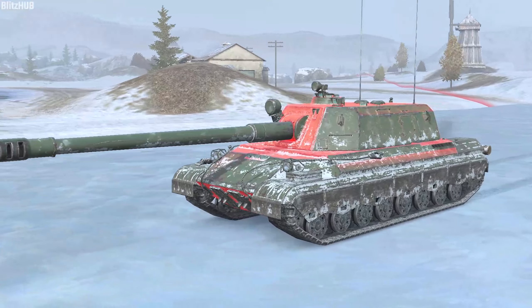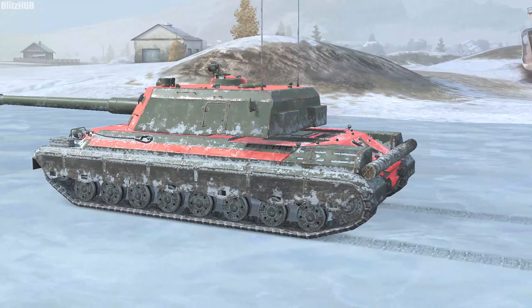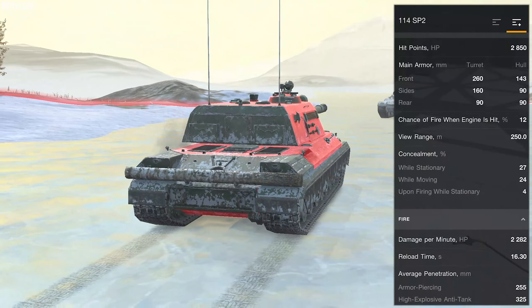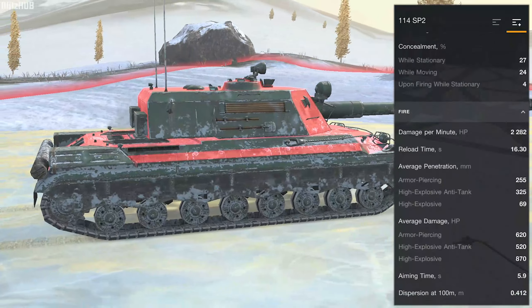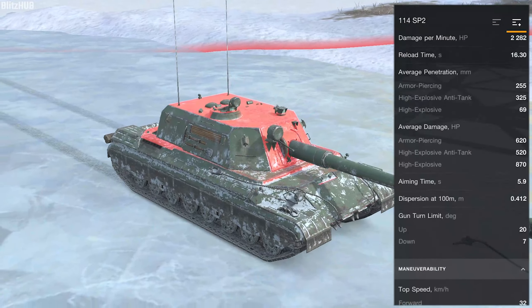The 114 SP-2 is surprisingly not a tank destroyer, but a heavy. It is something between a T110E4 and an E100. It has tons of HP, but armour is apparently not that good, especially when an enemy is using gold rounds. The gun is very similar to one you can find on the E100.